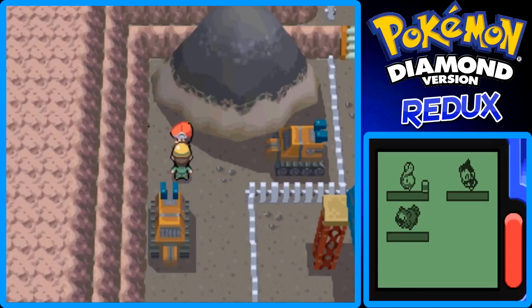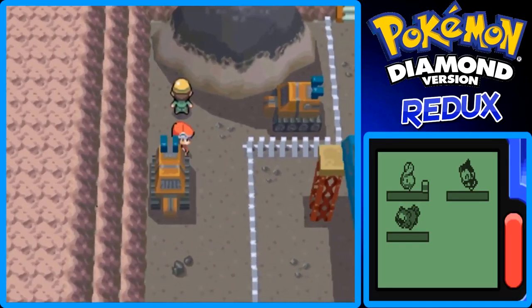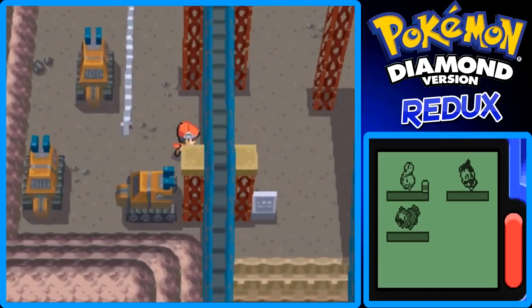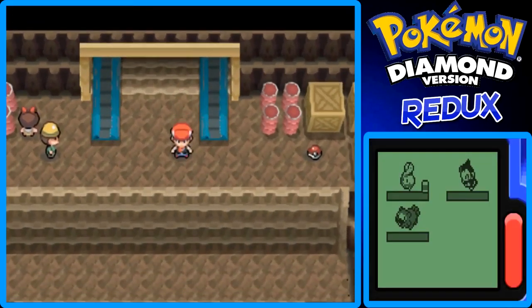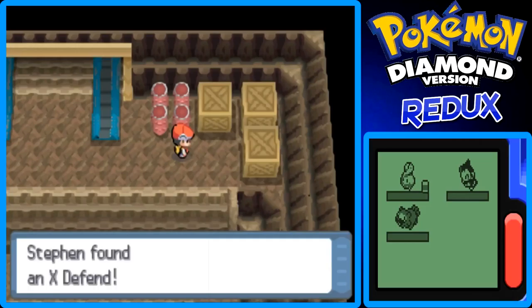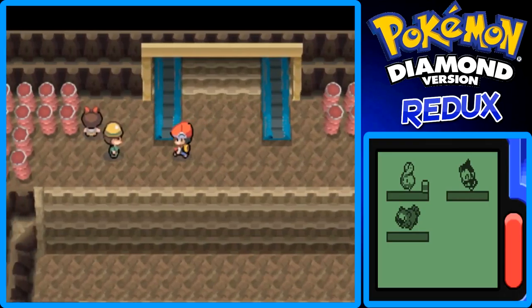This is also in Diamond and Pearl — it's a Stardust, which is very much worth it for selling items and stuff. And we can head for the Oreburgh Mine now. Let's grab this item right here — it's an X-Defend, a battle item, which I probably won't be using. I'll probably sell that later on.